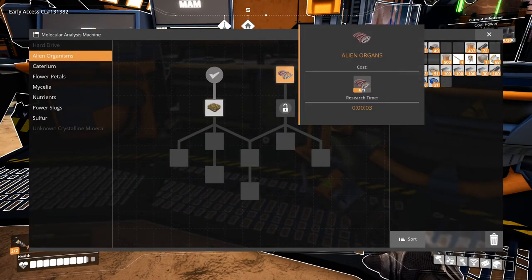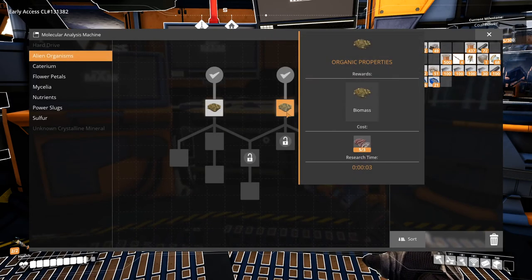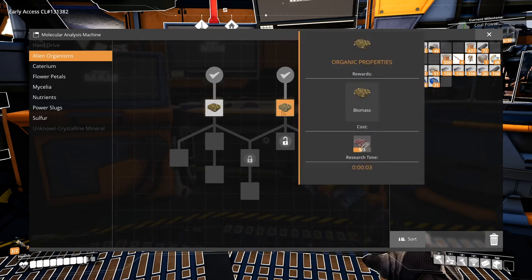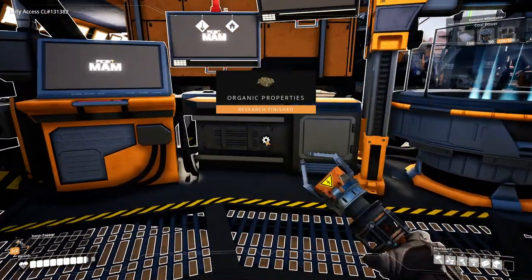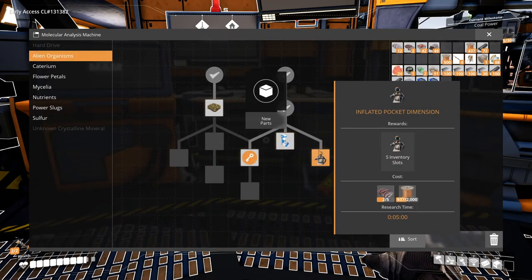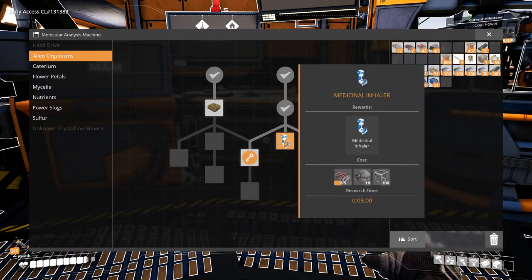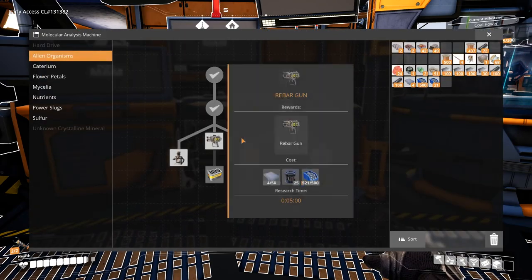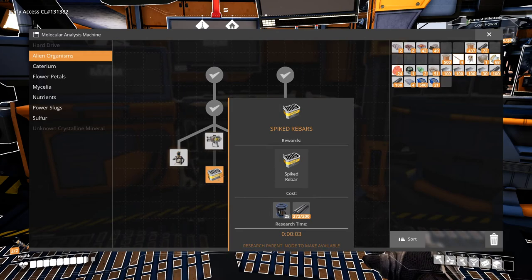I was going to research stuff. Let's continue researching and unlock these nodes. This can give us five extra inventory slots, but we need more animal drops. We can research the rebar gun — I think we have the materials. We also need to research the ammo for it and an expanded tool belt, but we don't have enough for that.